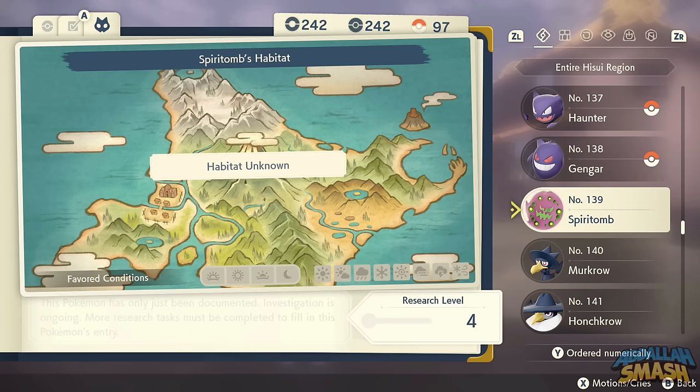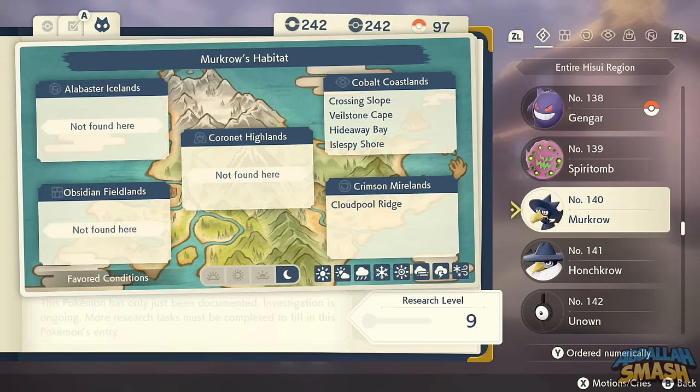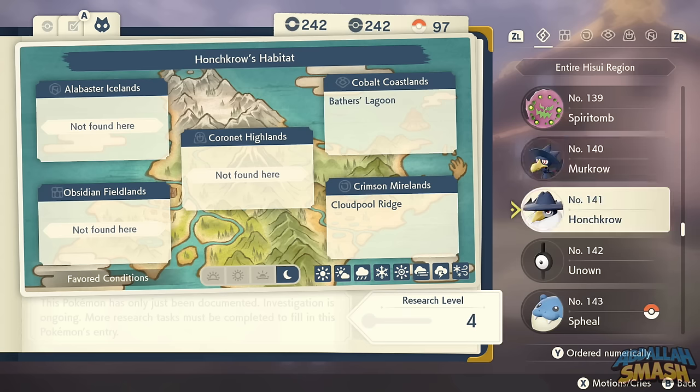Spiritomb has a dedicated tutorial — you'll need to take a quest where you find 106 Wisps spread across the overworld, similar to the 100 Diglett concept from previous games. A visual guide is available in the playlist. Murkrow evolves with a Dusk Stone, or you can find Honchkrow outright flying around in the air.